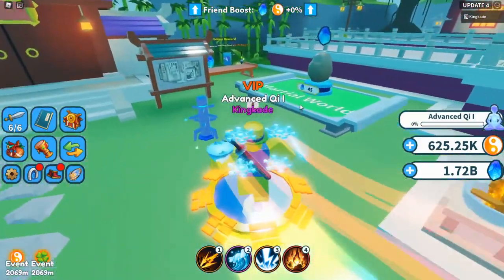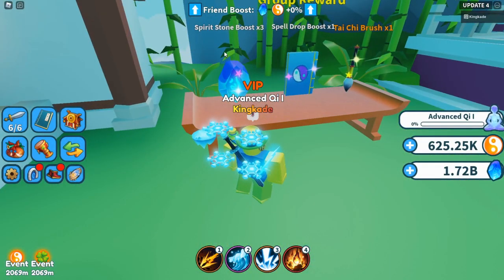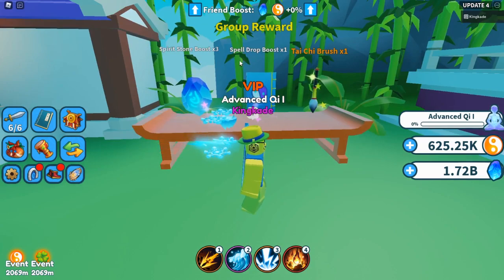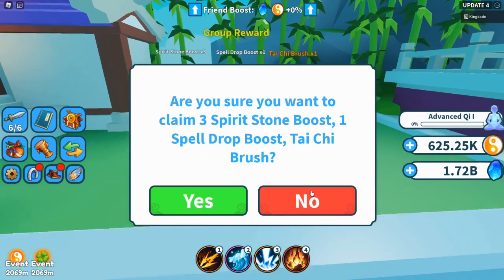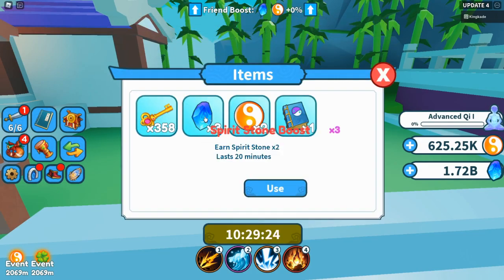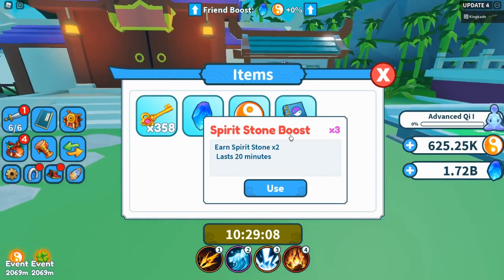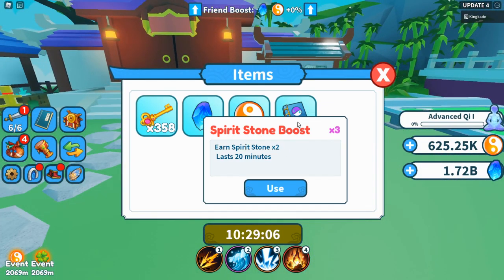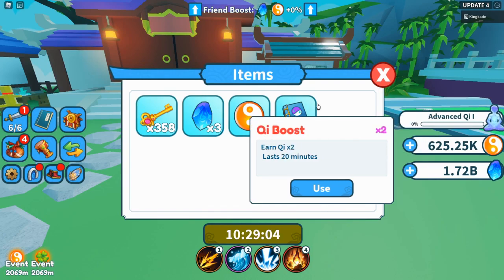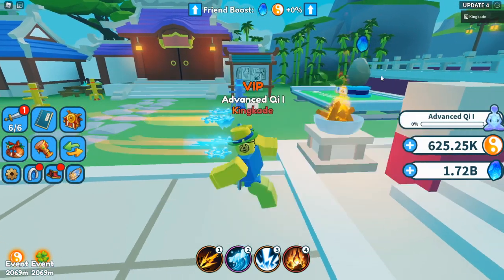Once I joined the game I noticed the group reward: spirit stone boost times three, spell drop times one, and a brush. Let's go ahead and claim these. The spirit stone boost is actually three different boosts — I thought it was just going to be one boost that was times three. The spell drop and brush I already had.